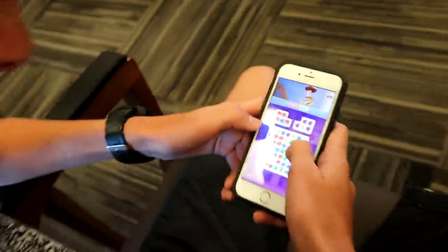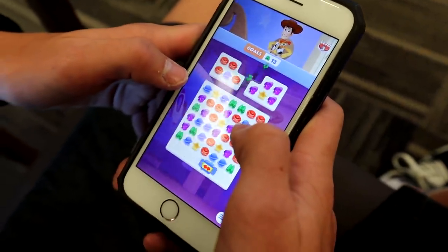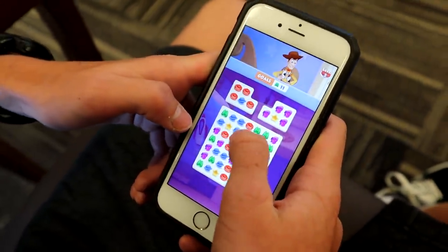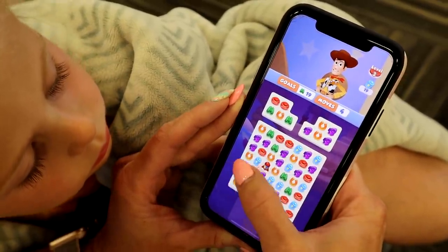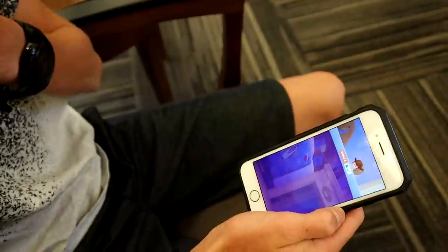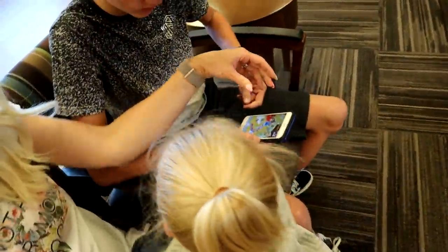Let's check on Zade. Dang it, I don't know — Zade's quick in the thumbs. He's quick in the thumbs. That's supposed to go down. Hit it. Zade won! Zade won. Too slow, so slow. Okay, claim your prize. Let's do it again. I challenge you again.